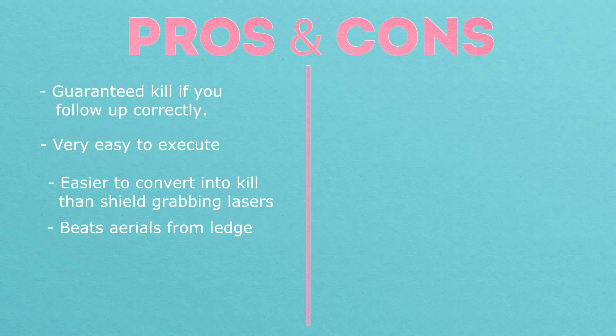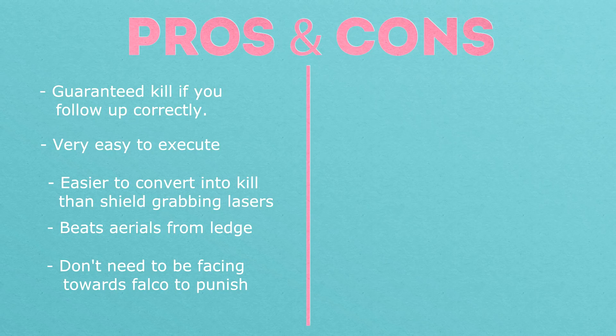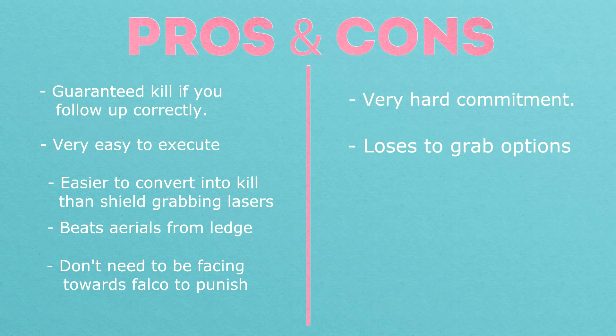If it connects, then you just follow it up in the ways I already showed you. Finally, you don't need to be facing towards Falco to punish him with counter, as counter works from both sides. Unfortunately, there are a lot of limitations to this technique. For starters, it's a very hard commitment. If Falco doesn't attack from the ledge with laser or an aerial, there's tons of time to punish. He could grab from the ledge and you'd get punished anyway, because counter only works against attacks, not grabs.